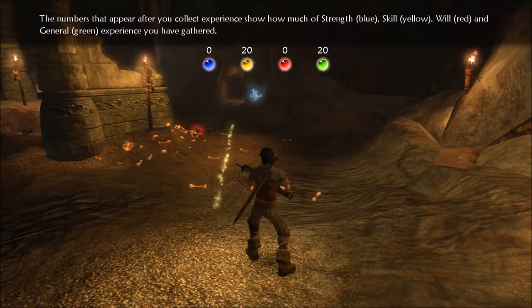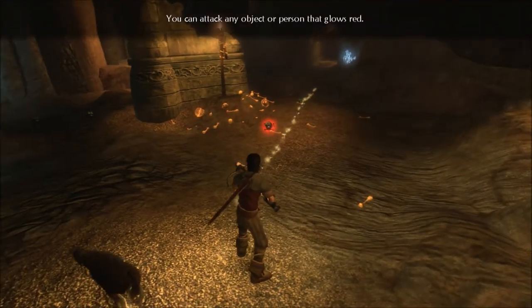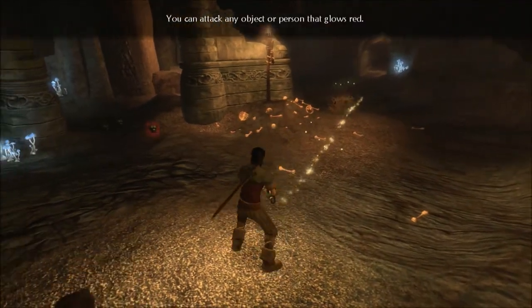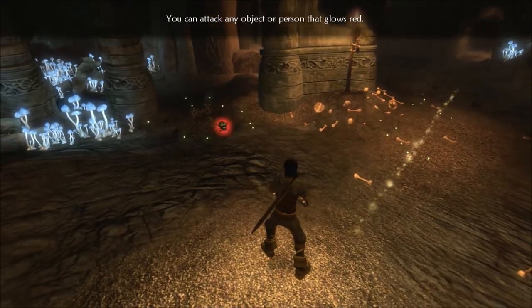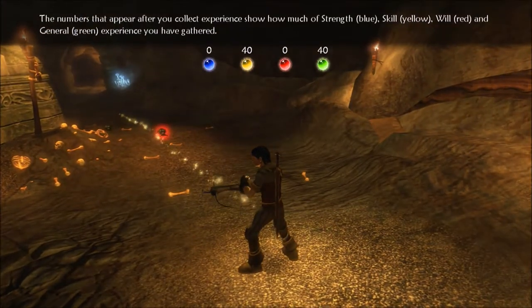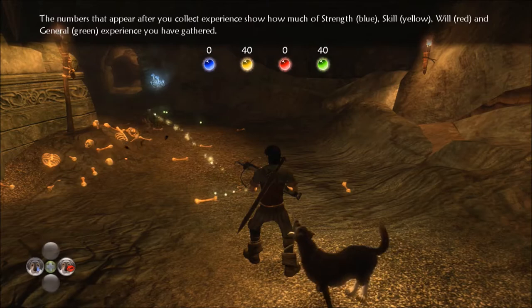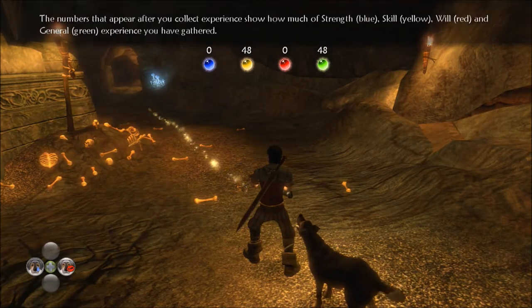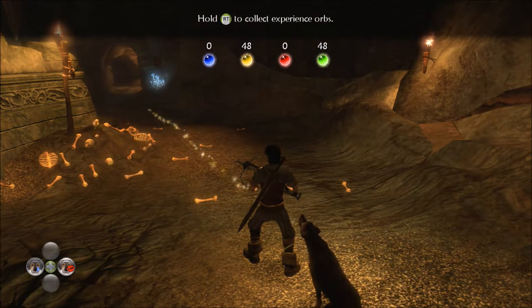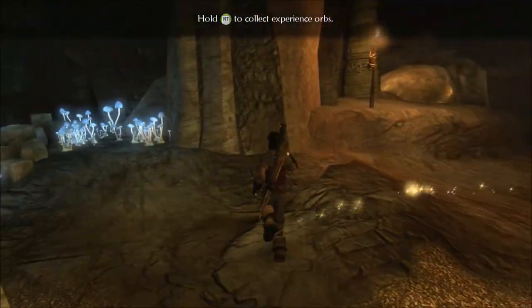The numbers that appear after you collect experience show how much of strength, skill, will, and general experience you have. So it's really the same sort of setup as Fable 1, just an easier way to collect it. Those green bulbs hold the knowledge and experience of the creatures that you kill. Yep. That we know.